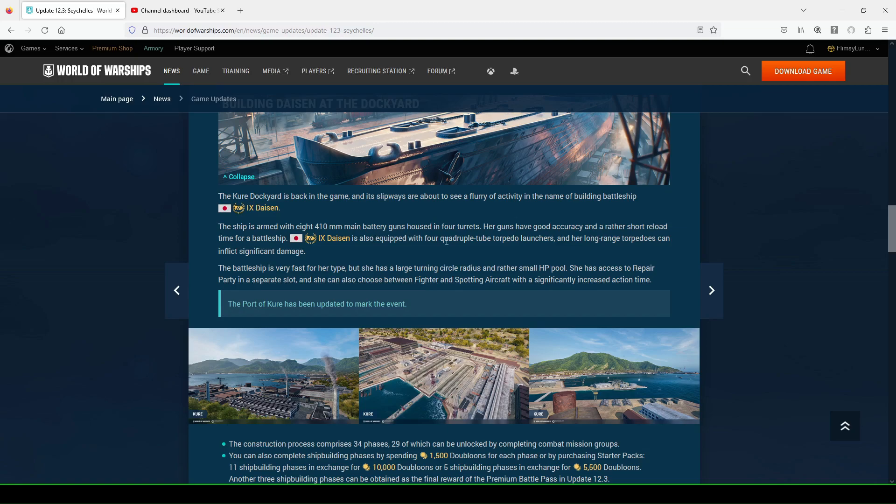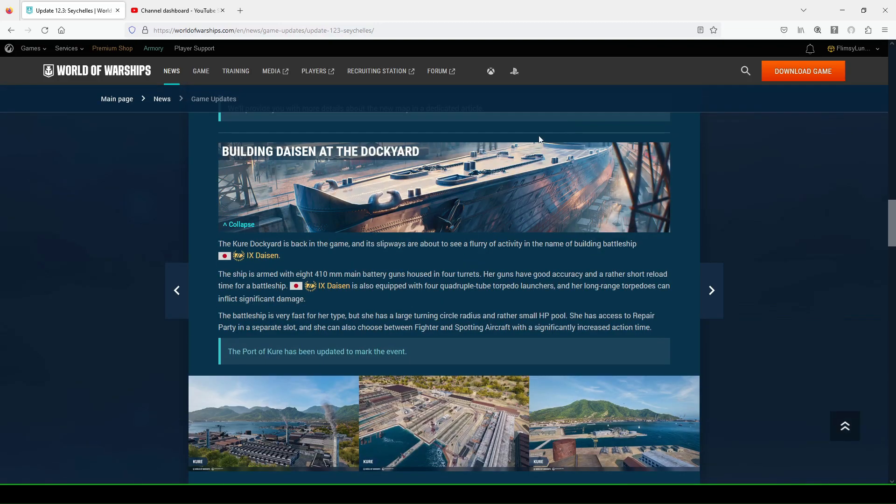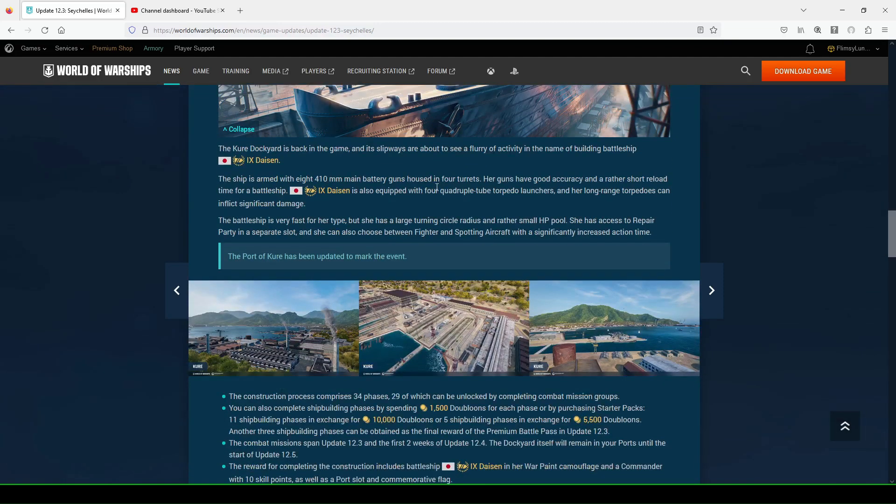The Daisen has a rather short reload time for a battleship. You have four quadruple-tube torpedo launchers — I think they're 10 kilometers, so you can put 16 torpedoes in the water, eight on each side. It says long range torpedoes, so it's probably longer than 10 kilometers with decent detectability. It claims to be a fast battleship with a large turning circle radius, a small HP pool, access to repair party, fighter, and spotting aircraft. I'll dive into the dockyard and give you the best tips.